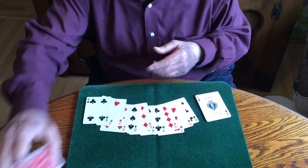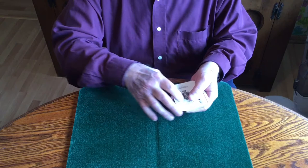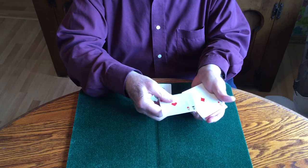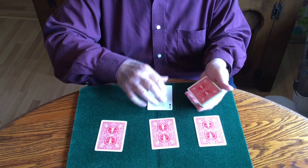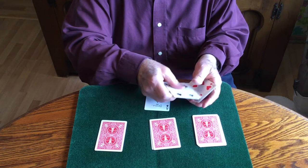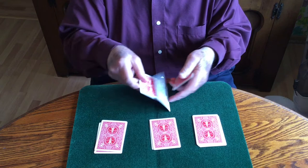They always called the ace of spades the leader ace because it could be seen from the balcony because it had one big black spot. These on the other hand were the minor aces, and they're placed out in the typical T formation. Now on top of each ace I'm going to take three cards and weight them down so it's harder to manipulate, and the last three will go with the ace of spades.